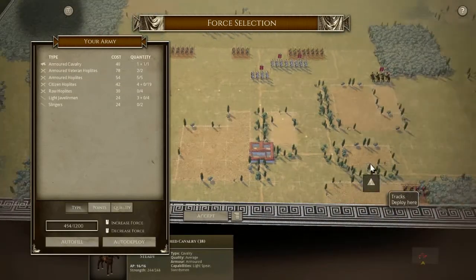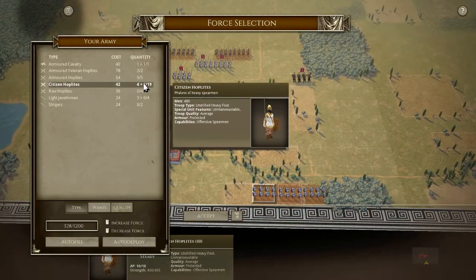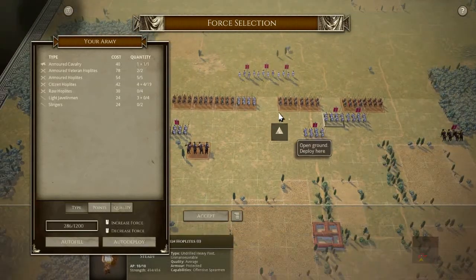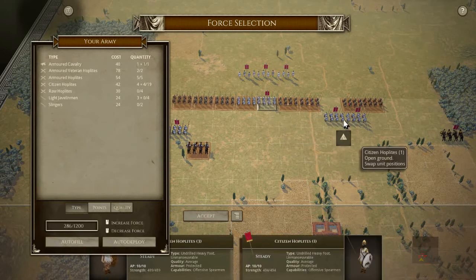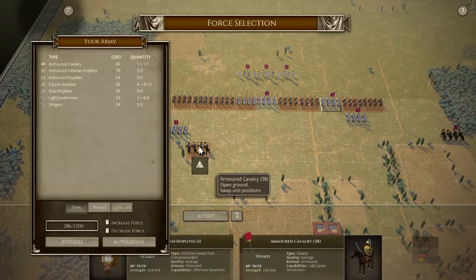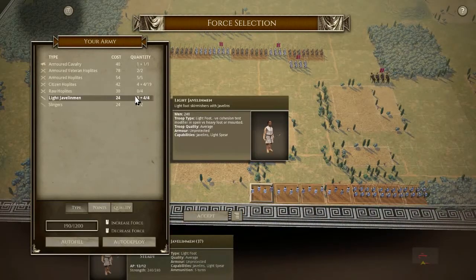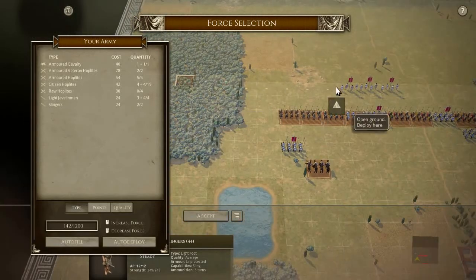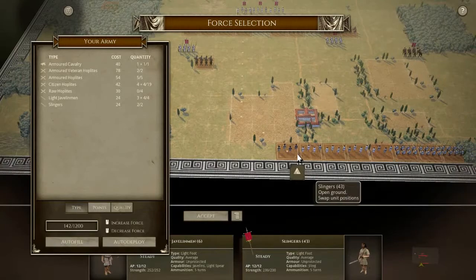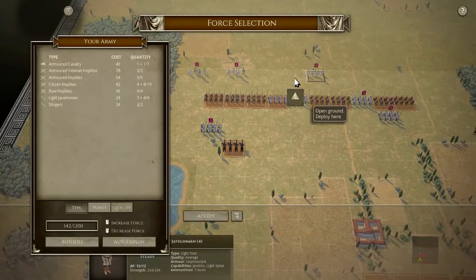All the Armored Cavalry will go in front and rear. Then there will be some Citizen Hoplites filling the line. We'll take all the Light Javelin and all the Slingers we can have — a couple of Slinger units will go in there. This is a mirror match, so you'll see either this game before or after another one; I'm not entirely sure which order they'll come out.